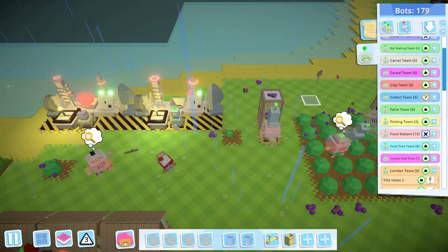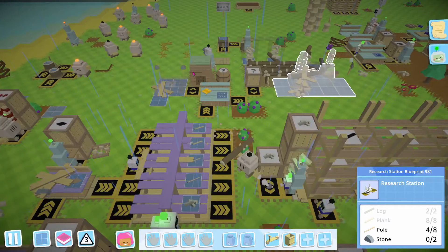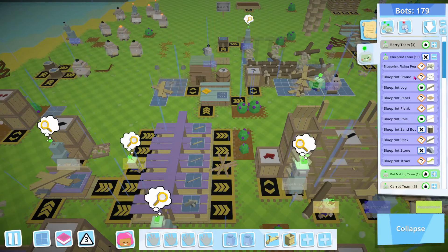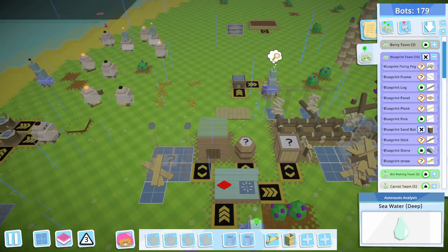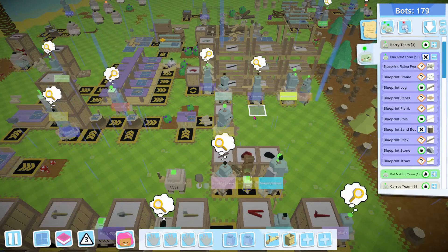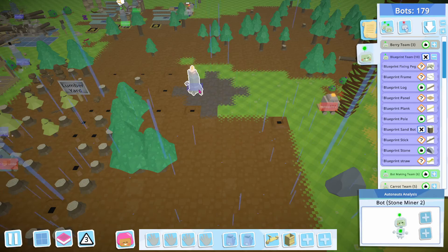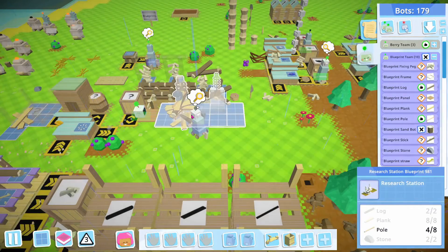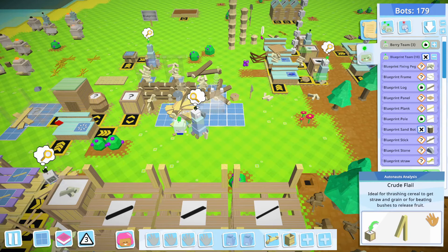I don't know what we're doing. Research station is on its way - I guess do I not have a stone guy doing this stuff? I do have a stone guy, however he is currently not working. He could maybe do that - I probably stopped him when we were out of stone, which we are currently out of. But we're good with the stone, we're just going to wait on the poles. So this guy has got a panel, this guy hardly ever gets panels.